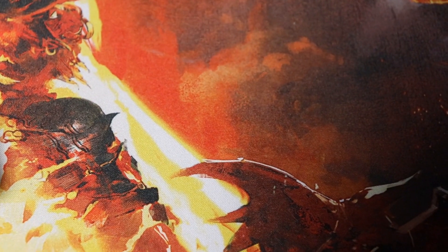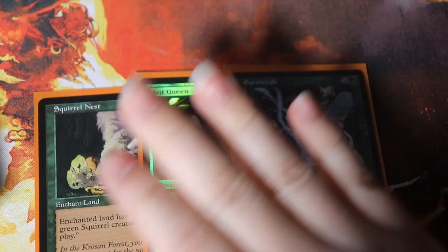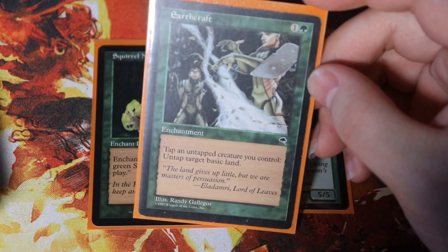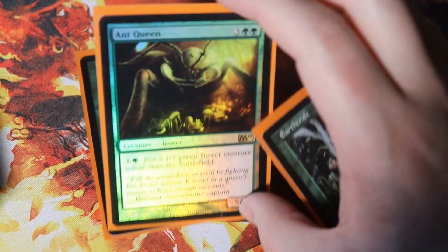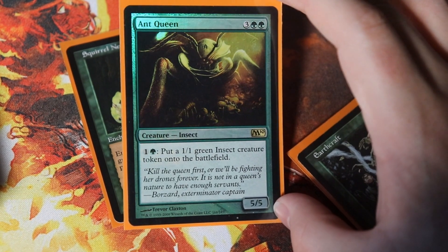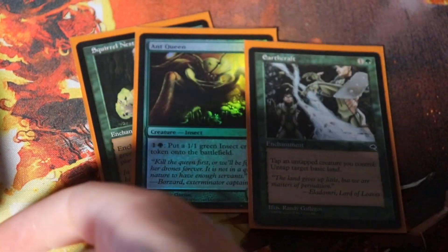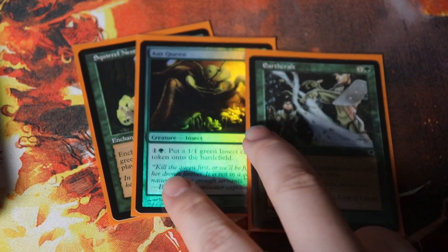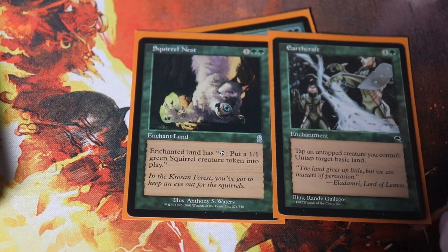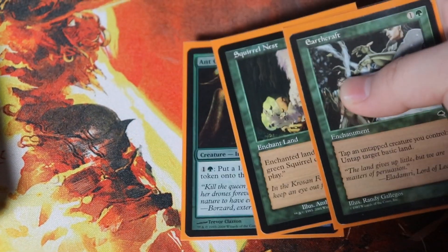There are two combos in the deck. Earthcraft says you can tap a creature to untap a target basic land. With Ant Queen, if we have a mana doubler so our Forests tap for more than one mana, we can tap to make an insect with Ant Queen and use Earthcraft to tap that ant to untap a basic — then just infinitely make ants, Patron of the Arachi untaps them, and you go attacking with Concordant Crossroads out. Squirrel Nest is the classic combo with Earthcraft — enchant a land, it taps to make a 1/1 Squirrel, then you tap that Squirrel to untap the Squirrel Nest land via Earthcraft, making infinite Squirrels.